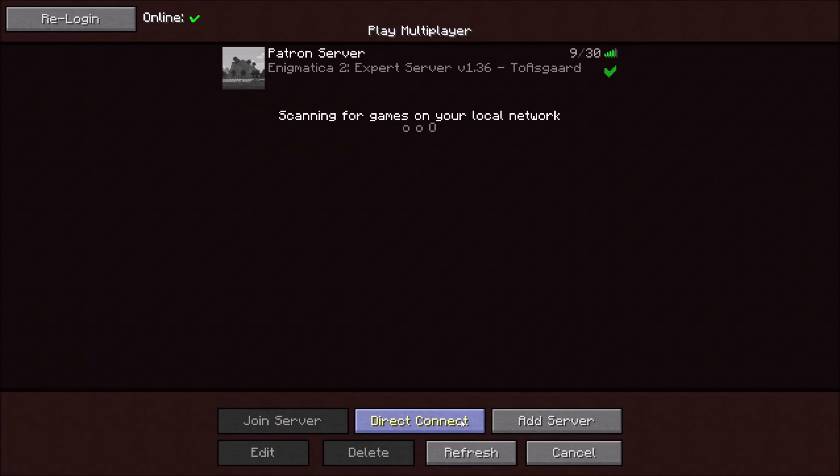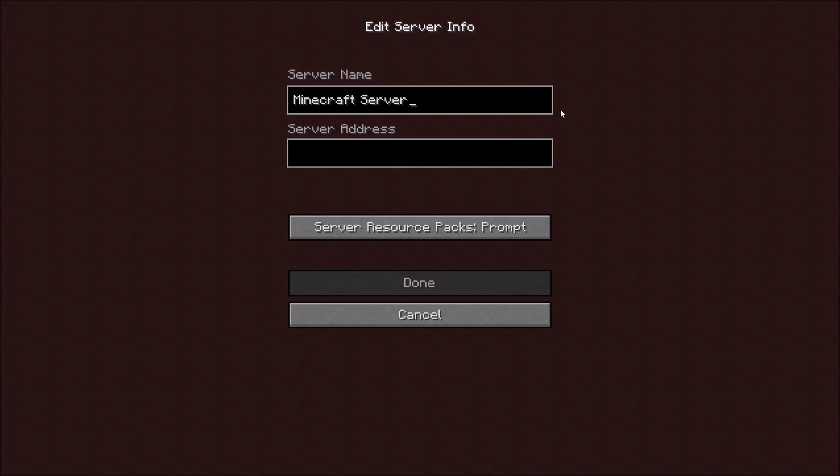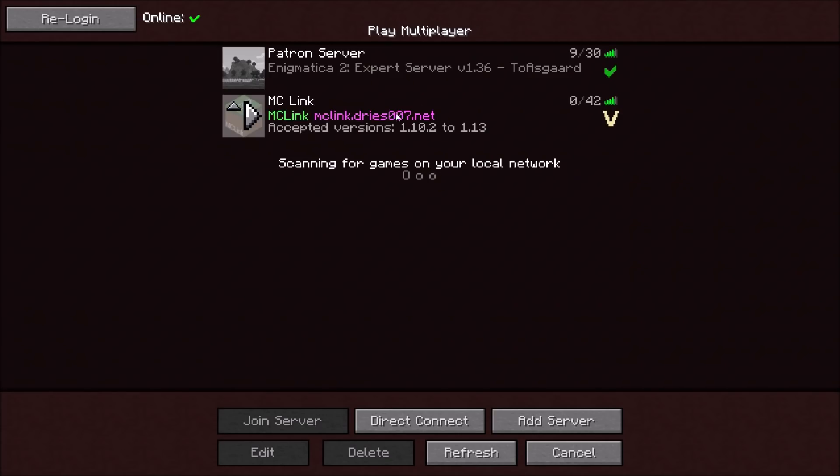All you have to do is go to your multiplayer and add a server. You don't really have to call it anything since you'll only be here for about 30 seconds, but call it MC Link and put in the server address — which is in the description link for the text tutorial so you can copy-paste it. It's the same address regardless of what version you're running. Hit done and there we go — we have the MC Link server showing accepted versions 1.10.2 to 1.13.